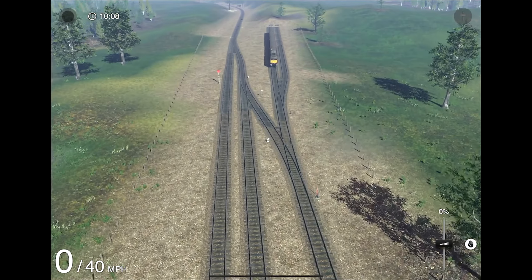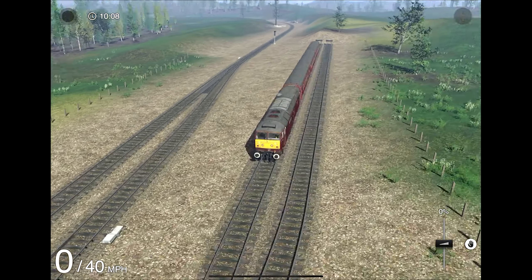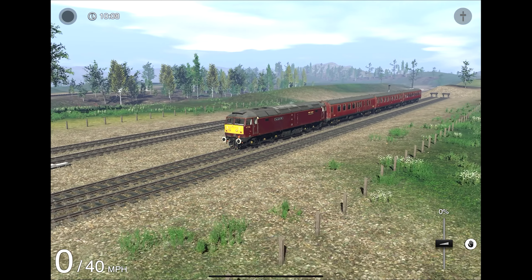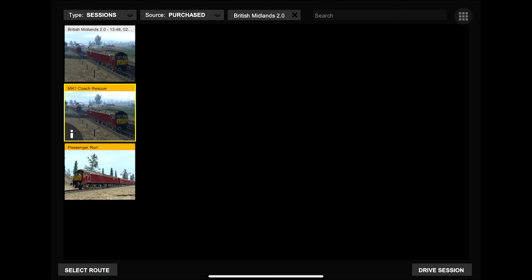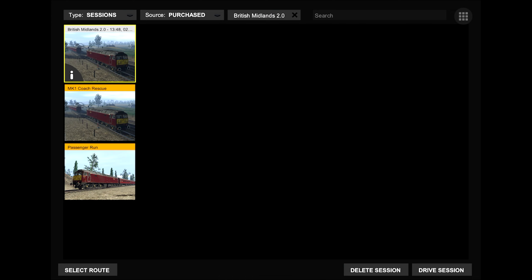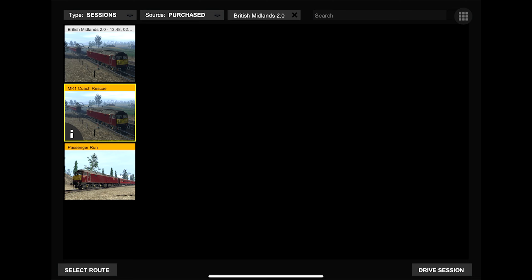Let's look at the route in more detail — let's do a scenario. Here are the scenarios you get with the British Midlands 2.0. Not a lot, actually, and it's also weird that there are no free roam scenarios. You get the Mk1 Coach Rescue and Passenger Run. Strangely, there are no free draft scenarios like you'd normally get with these Train Simulator 3 routes.